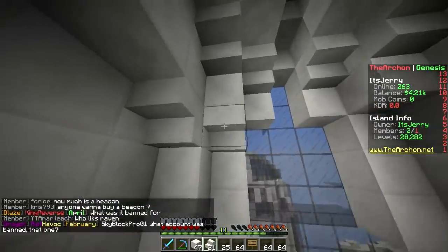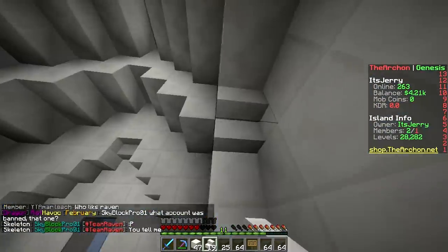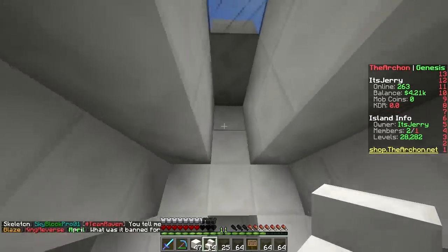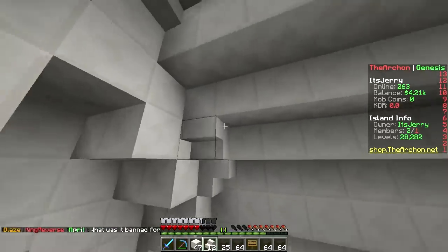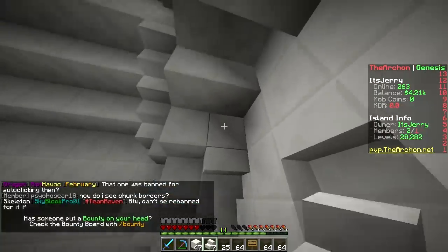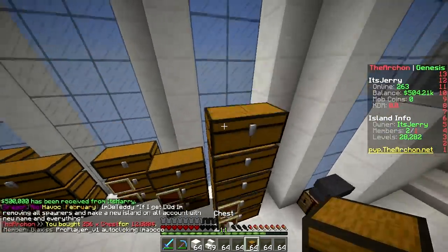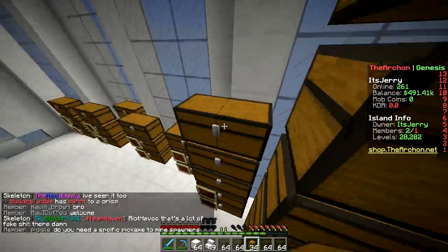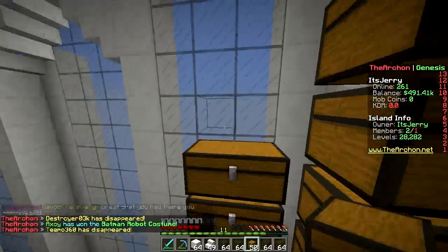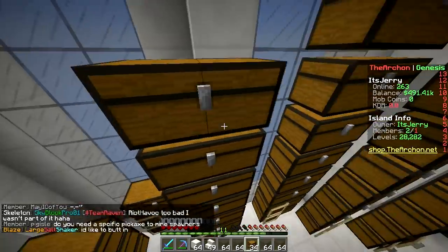What light source fits the space theme more — sea lanterns, glowstone, or redstone lamps? Sea lanterns fit the most thematically but don't look the best. Redstone lamps look the best. Okay, I'm going to craft a bunch of redstone lamps. Time to play some chess because there's a chess room. I think I can time lapse this part because the camera doesn't move much.